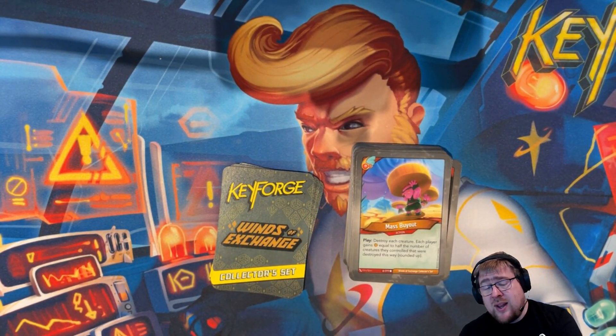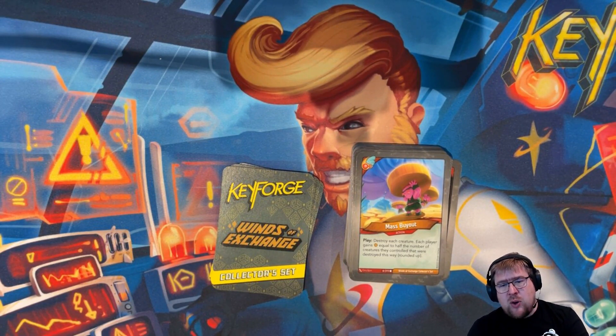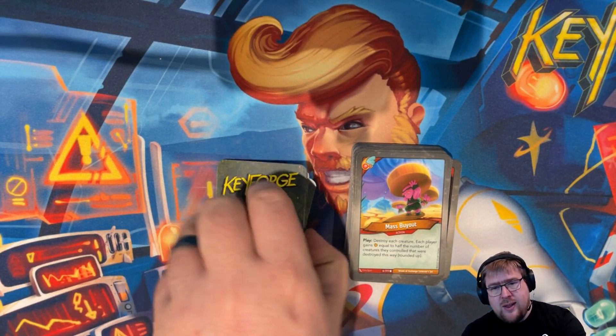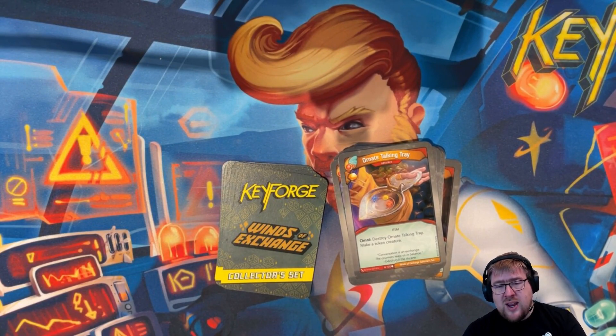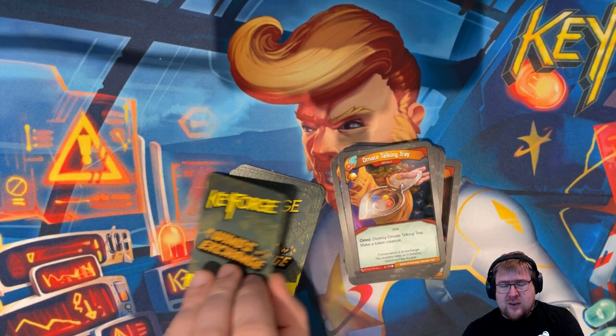Mass Buyout is a fun one. It's an action: destroy each creature, then each player gains amber equal to half the number of creatures they controlled that were destroyed this way, rounded up. So if you have eleven creatures, you get six amber from this — half of eleven is five and a half, rounded up to six. But your opponent can get amber from this as well, so it's a total double-edged sword. You have to be careful to make this work best to your advantage or you might need to discard it. Ornate Talking Tray is an artifact with an amber — it's an item, and when you omni it, you destroy it and make a token creature. It very much depends on what your token creature is.